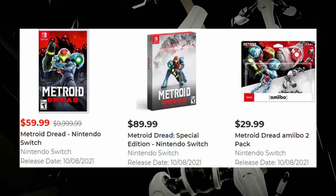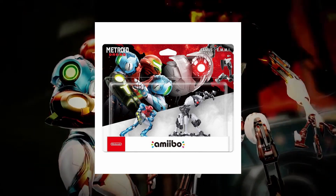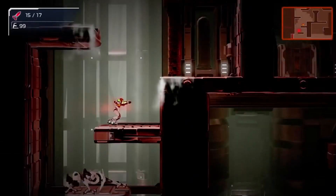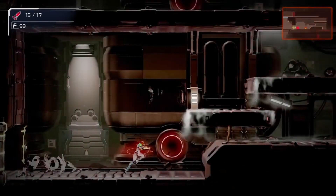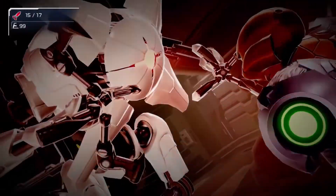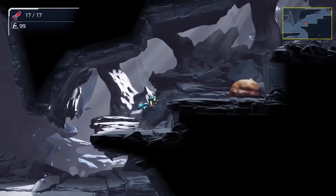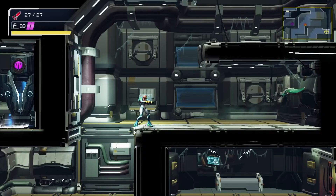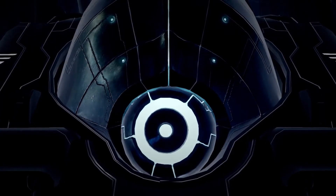Now let's have a look at the Metroid Dread Amiibo pack. A new Samus Amiibo figure featuring her suit from the Metroid Dread game and the EMMI Amiibo figure are available in a 2-pack set. Scan the Samus Amiibo for an extra energy tank to increase your health by 100, and the Samus Amiibo can be tapped again to receive health once per day. The EMMI Amiibo grants Samus a missile plus tank, increasing her missile capacity by 10, and can be tapped again to replenish Samus's missiles once per day. I reckon that's a pretty cool incentive — unfortunately in the US this is not available yet, but hopefully that will change.